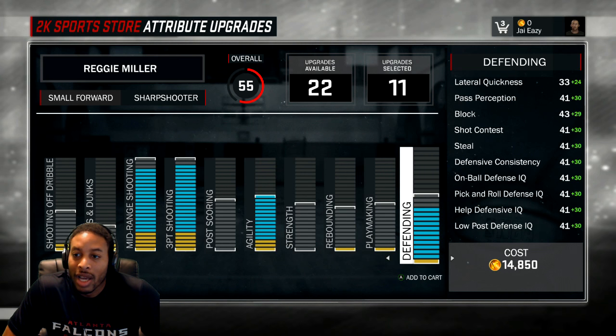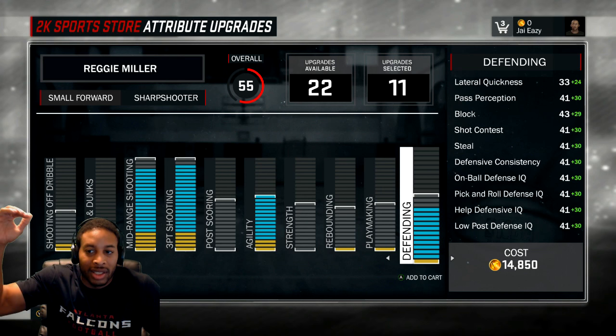Defense is going to be the next thing that I would attack. You got to look at your lateral quickness. Lateral quickness maxes out at 59 for me — not even going to do it. I don't think it's worth it to max it out if my lateral quickness is only going to be 59.